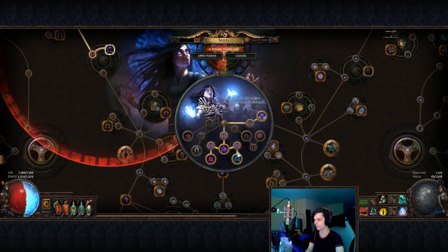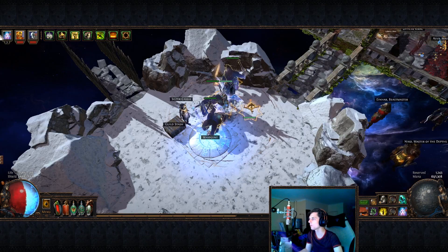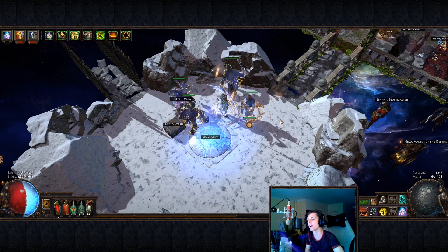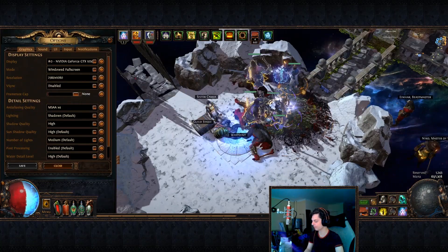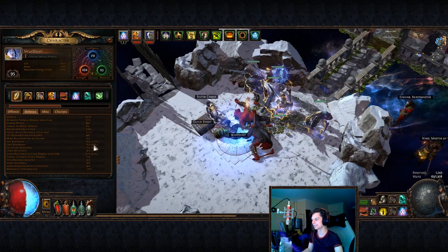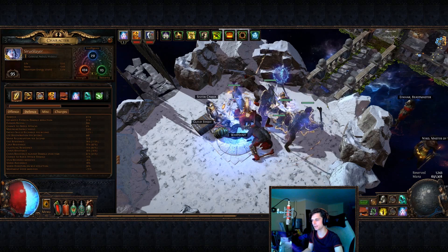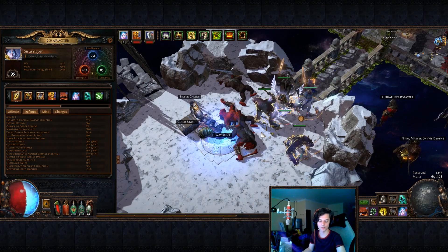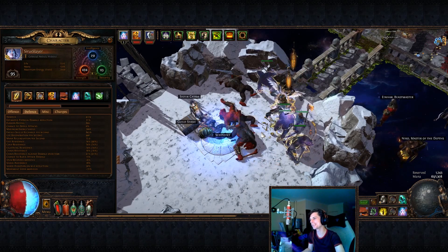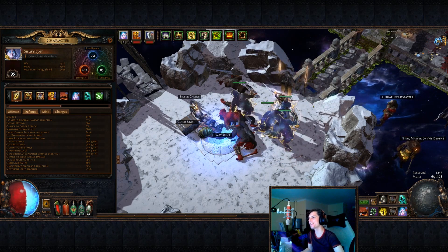The second thing is you're getting more resistances from your Bone Barrier. At the moment this is giving us plus three to all elemental resistances per minion, up to 30%, which means up to 10 minions. Right now I only have five minions out — meaning with my five Sentinels of Purity that's another 15% on top. So with my Heralds of Purity I would actually be reaching around 128, 112, 112, which is almost enough to go into elemental weakness maps and still keep your resistances all the way up. That's pretty much it for the FAQ.